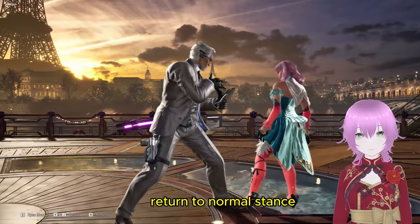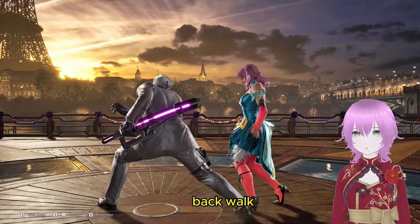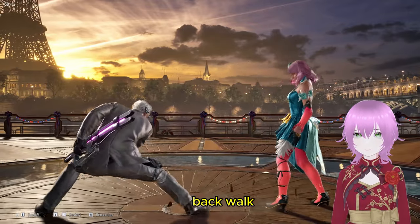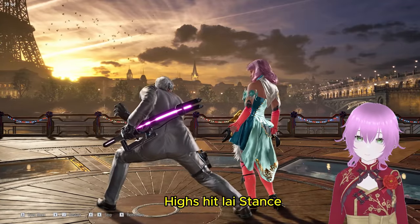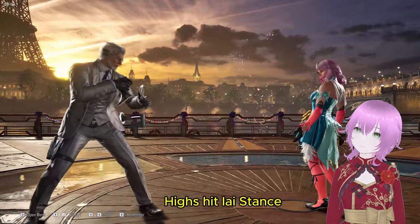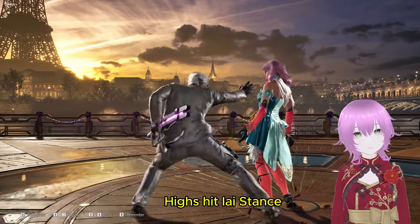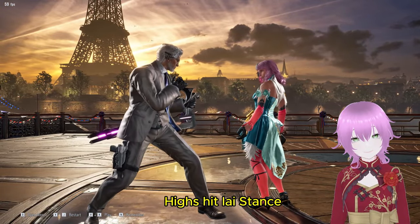He may choose to return to normal stance, but it leaves him quite vulnerable. He may choose to back away, but it is quite slow. Please also remember that even though it looks like highs can't hit him in this stance, they still can unless he presses down to dodge briefly.